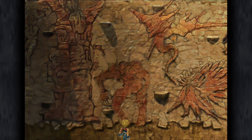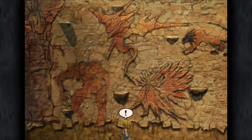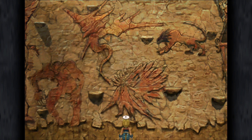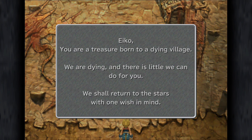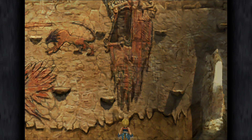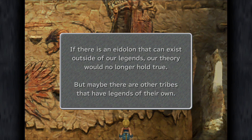The arrogant one — we've seen that before. 'We repeated the mistakes our ancestors made 500 years ago. We failed an attempted summons.' 'Eiko, my lovely child — until you turn 16 and have your own Eidolon under your control, stay in this village. Build strong friendships with others. I wish for your happiness from far away. Eiko, you are a treasure born to a dying village. We are dying and there is little we can do for you. We shall return to the stars with one wish in mind — if legends are born not of Eidolons but Eidolons born out of legends, let us leave this place with one wish: if we can give birth to a legend, it shall create an Eidolon that is friend and protector of humans.'